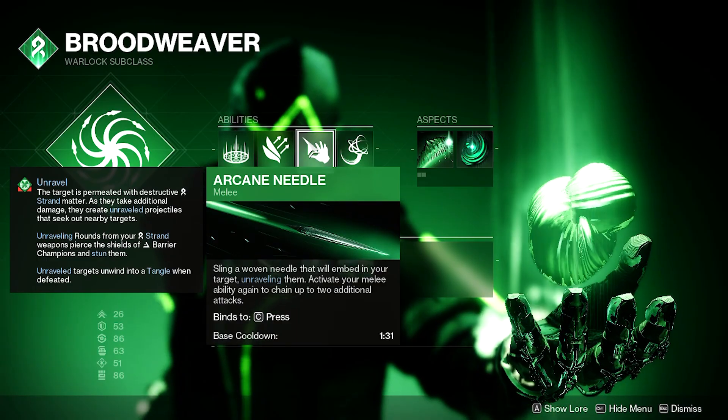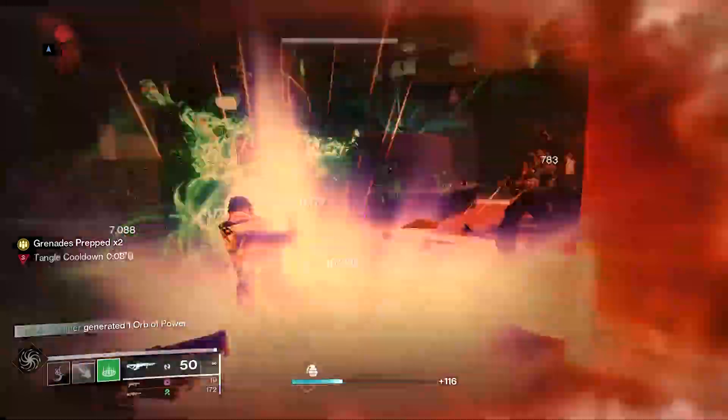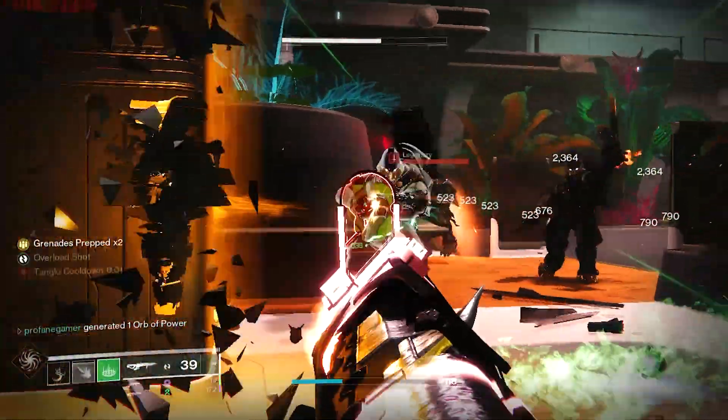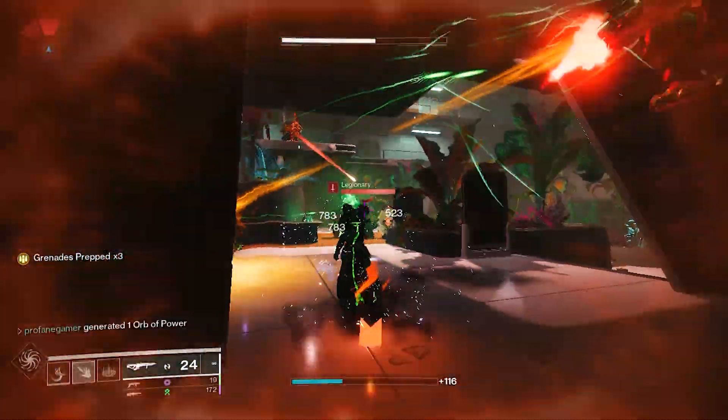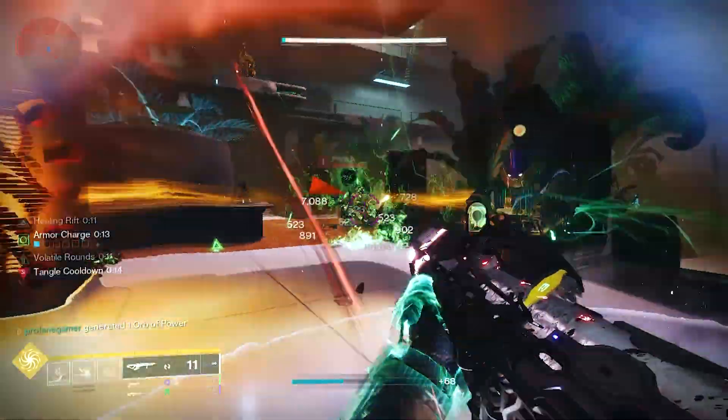When an enemy is hit by an Arcane Needle, they become unraveled and spawn threads that seek out nearby enemies, dealing lingering damage similar to that of Necrotic Grips, giving your enemies a double dose of elongated damage.